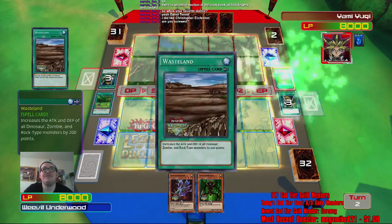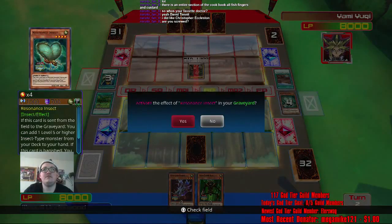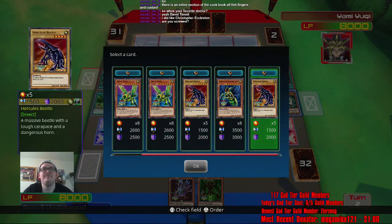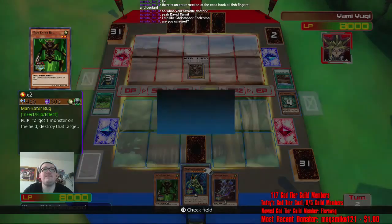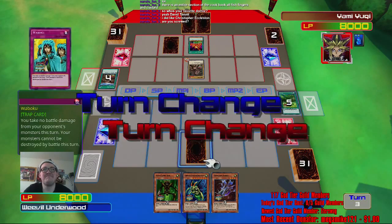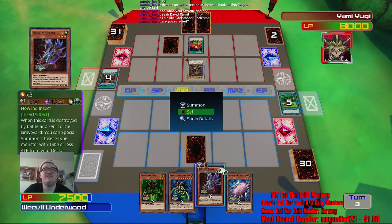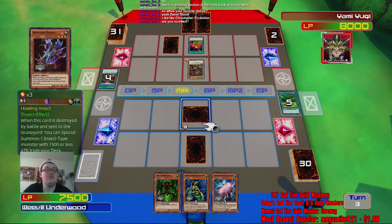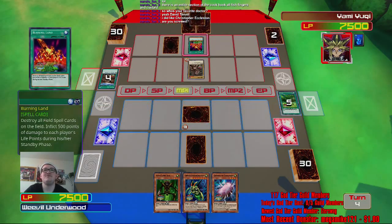I'll send that to the graveyard, then I'll set this. The plan's laid out — it's gonna happen. Yugi is gonna get eliminated from Duelist Kingdom regardless of what the plot says. I don't want to use Wabaku. He also has Graceful Charity — that kind of worries me. It's fine. We're in there — the plan is set and in motion. We're gonna send this Yugi to the shadow realm.